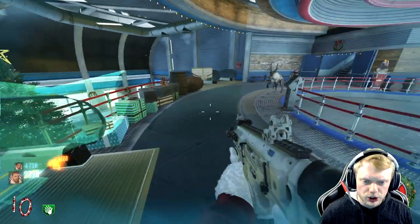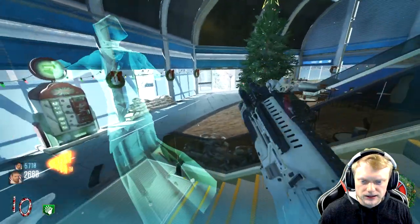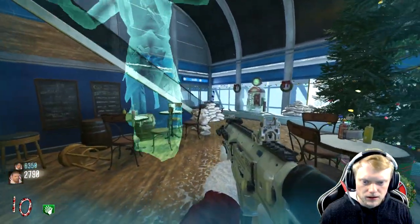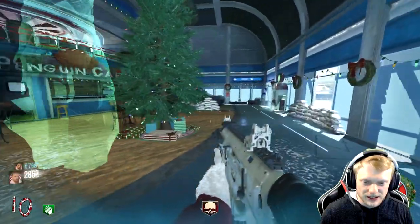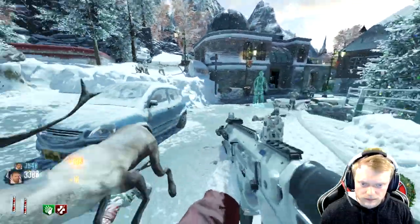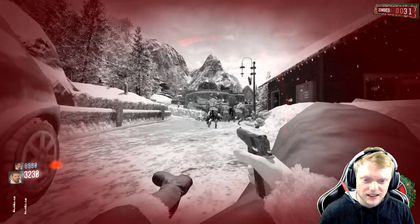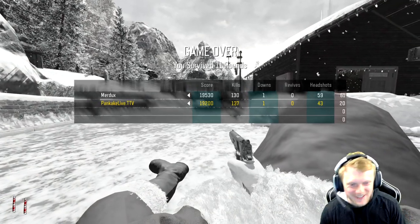Oh shit! Reindeer — I couldn't see them, they move so fast! We also lost access to the zombie counter, so I'm wondering if it's just reindeer now or zombies too. All I know is I'm gonna need a little bit of help soon because I don't have Juggernog and these dogs are gonna mess up my day. I have no ammo. We were not prepared for that at all!